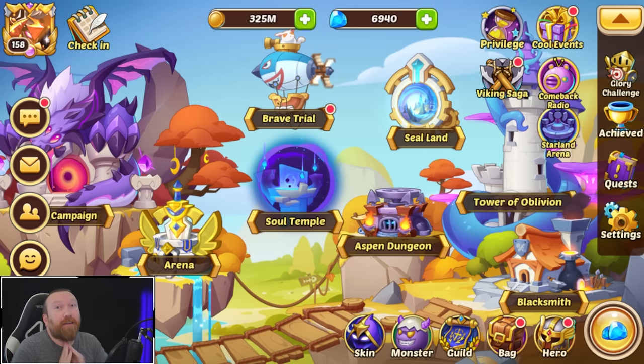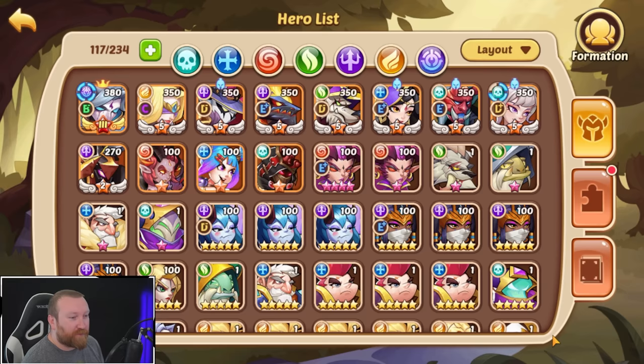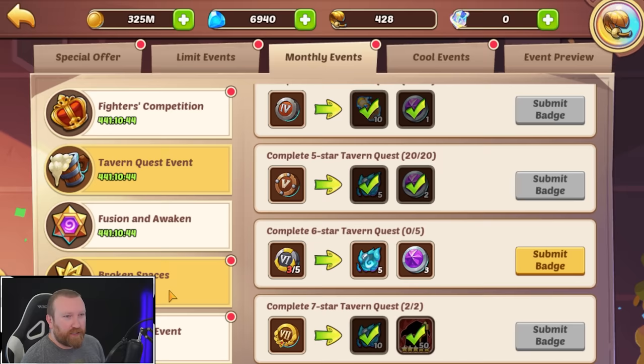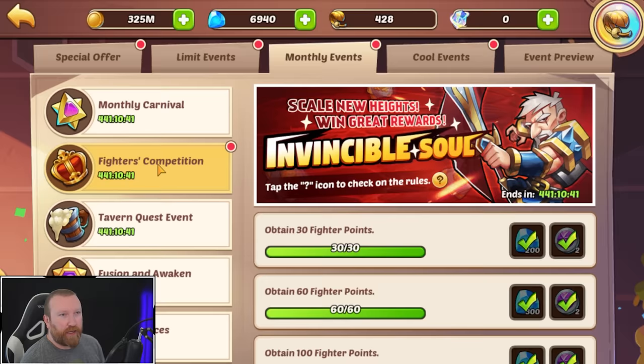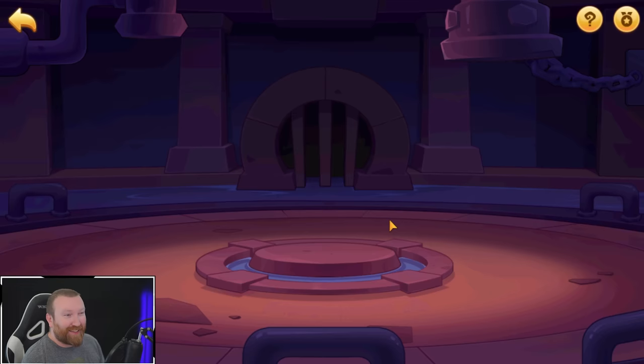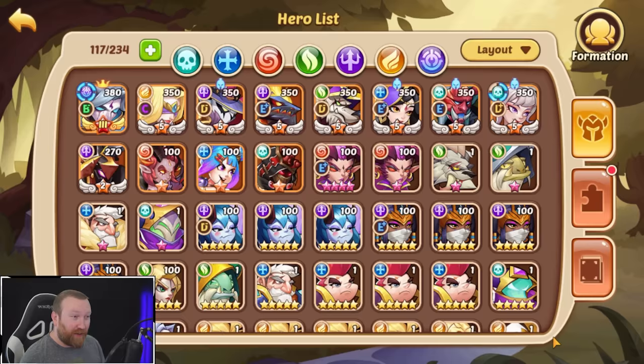What's up guys, Berry Game here back with some more Idle Heroes and today we're on the free play account — and this is ever a constant issue for us. I took the time and built a lot of food on this account. Got all our monthlies done, tavern quest still needed, broken spaces done, brave trials on its way. It's just going to be fighters competition finishing out these couple events to get some more gems, but our big issue is promotion stones yet again — even with us buying them up left, right, and center.